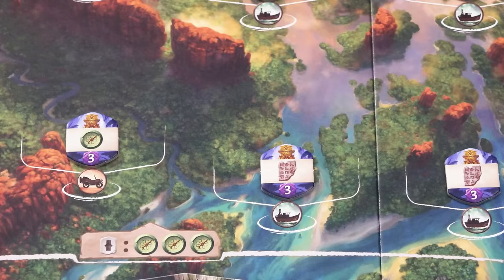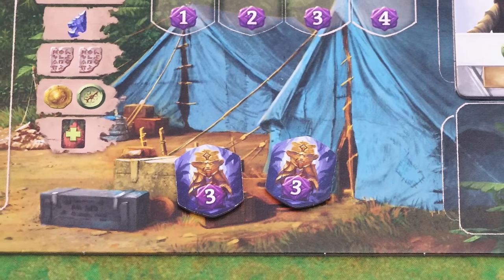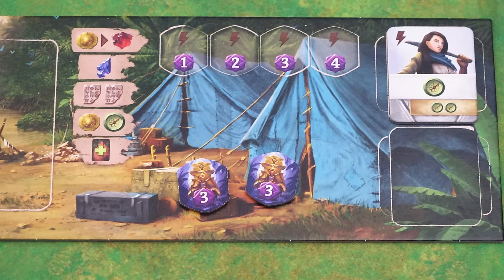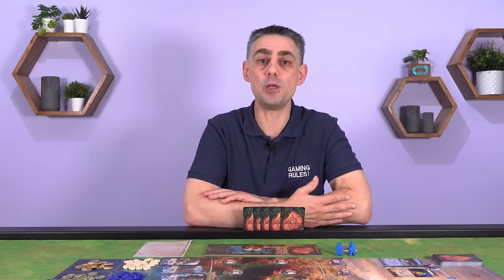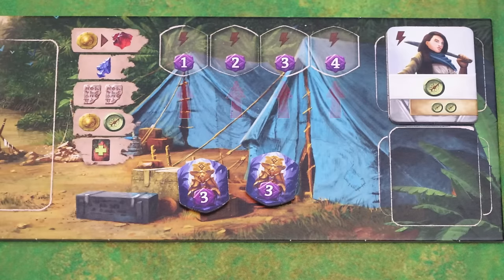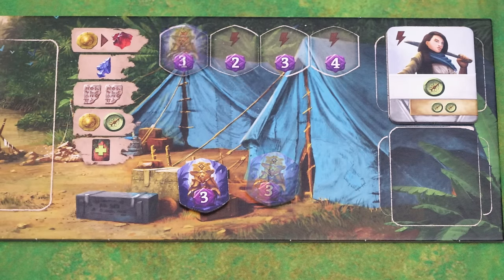You gain idols whenever you discover a new site. Each one is worth 3 points at the end of the game, but there is another use for them too. On your turn you may place an idol in one of the four slots at the top of your player board as a free action, allowing you to gain one of the five effects printed to the side. However, each slot has a number of points printed on it, and by using an idol you are covering up that slot, meaning you no longer get those points at the end of the game.